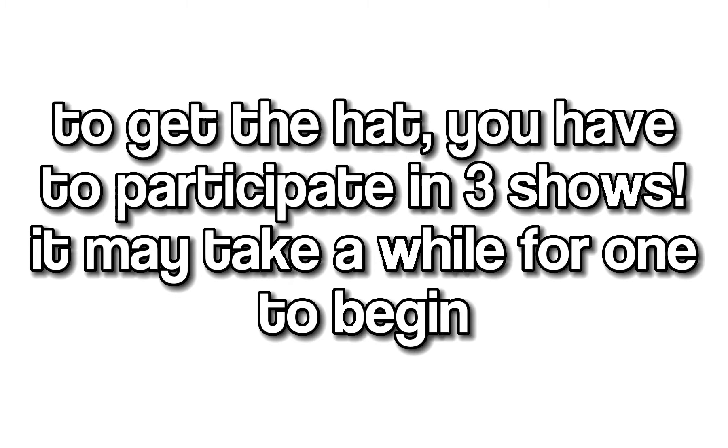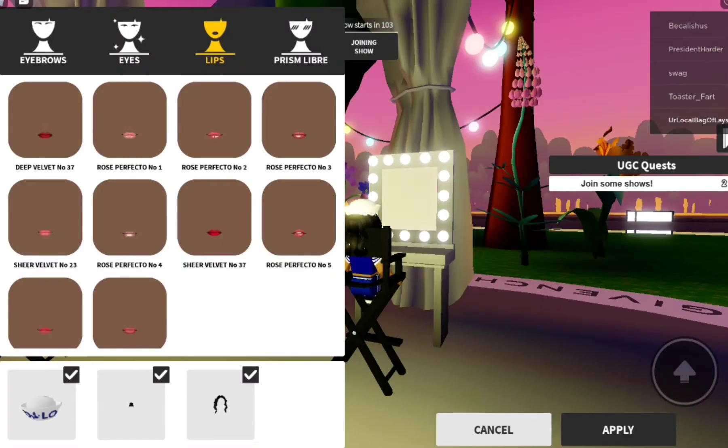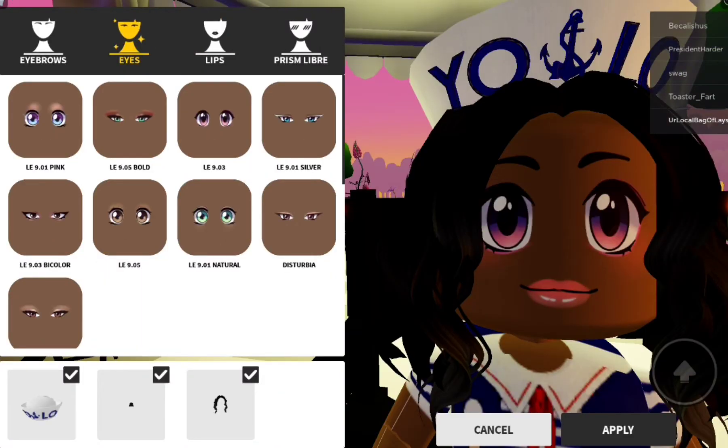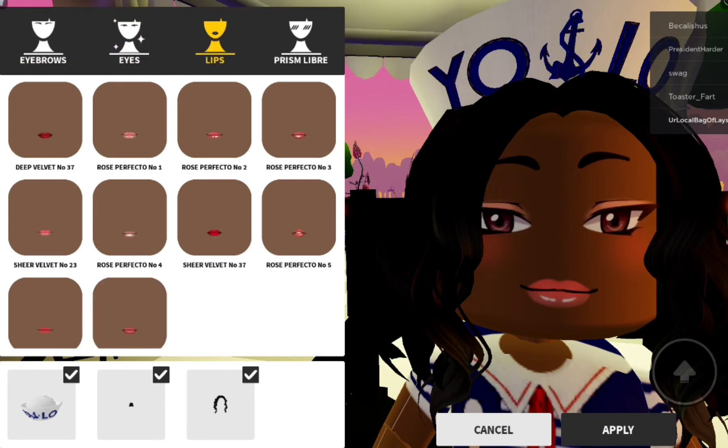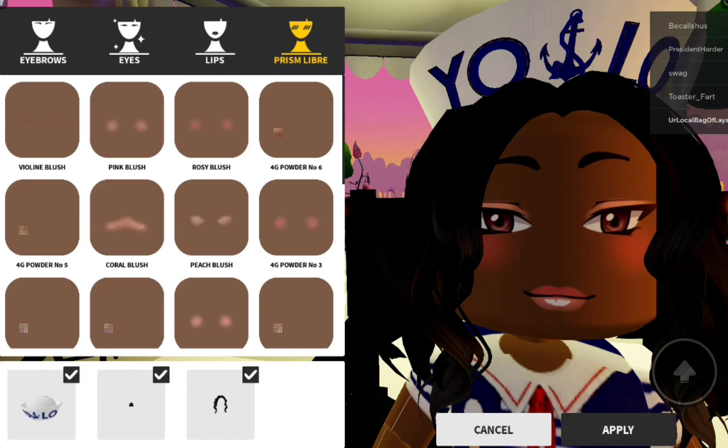To get the hat, you have to participate in three shows. It may take a while for one to begin. When you join the show, it shows you a theme to do. Try your best to make your avatar's makeup match that theme, then wait for the time to finish.